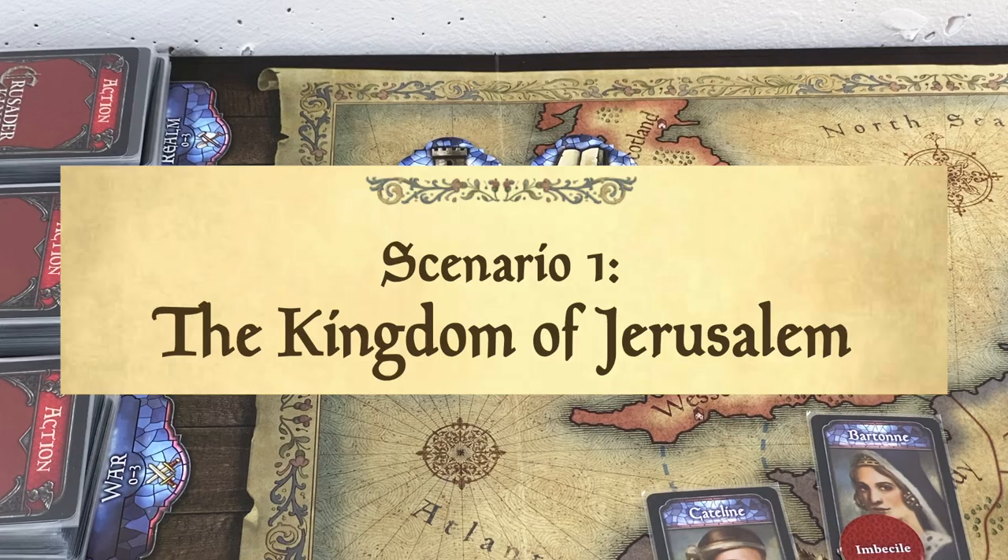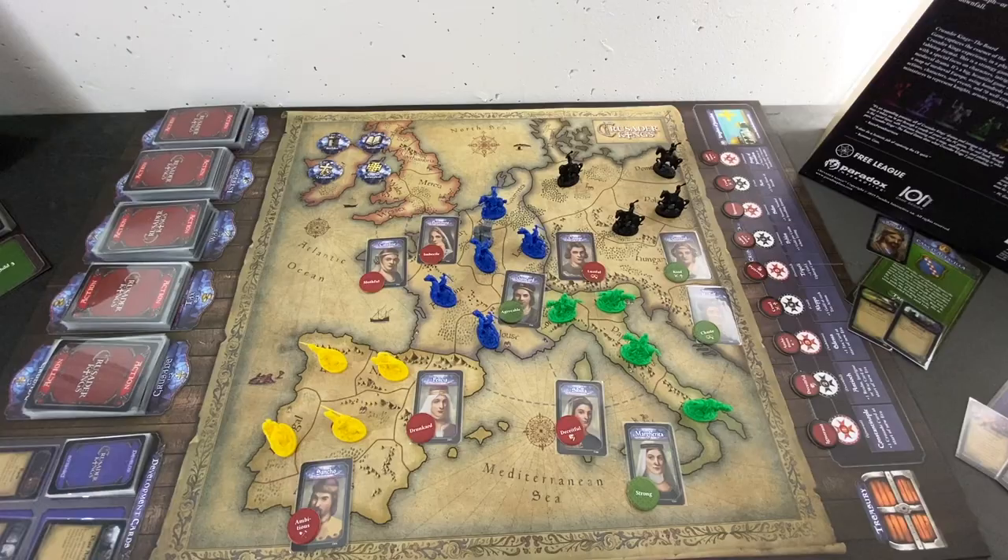All the other scenarios have slightly different starting positions for all of those families and what tokens are out and where castles are. But they're not really too different - some introduce minor rule tricks here and there, but ultimately it's typically a change in setup. In theory, you're totally fine just playing King of Jerusalem, honestly.